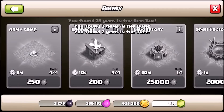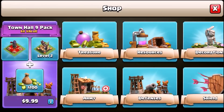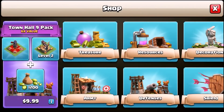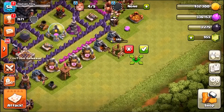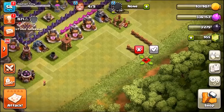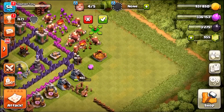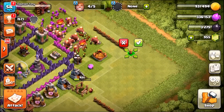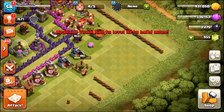We currently have five builders free. We can't afford an Archer Queen of course, she's too expensive, but we can afford these new defences - they're extremely cheap. In defenses we've got ourselves a total of 50 more walls, so that's awesome. Let's see if we can build all of them. That's going to take us to 250 walls in total, and there we go - all walls are now officially built.